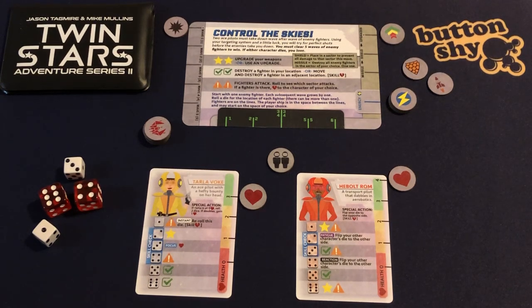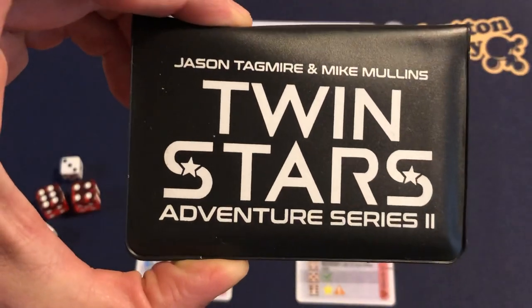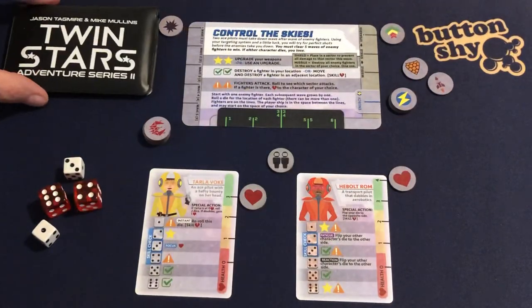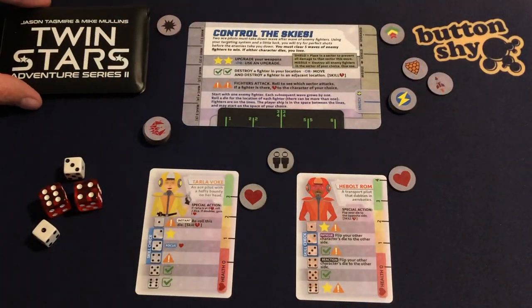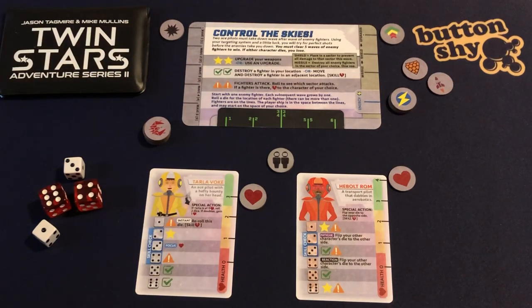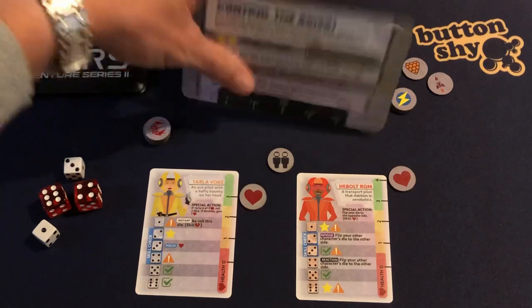Hello and welcome to this playthrough video for Jason Tagmire and Mike Mullins's Twin Stars Adventure Series 2. This will be a playthrough of one of the scenarios from this second series of the Twin Stars game, and we're going to be looking at a scenario called Control the Skies.